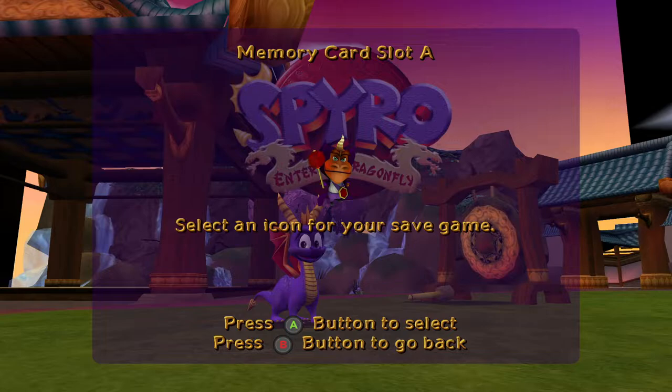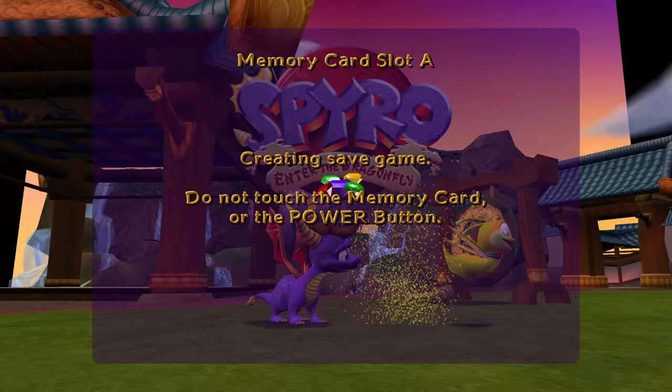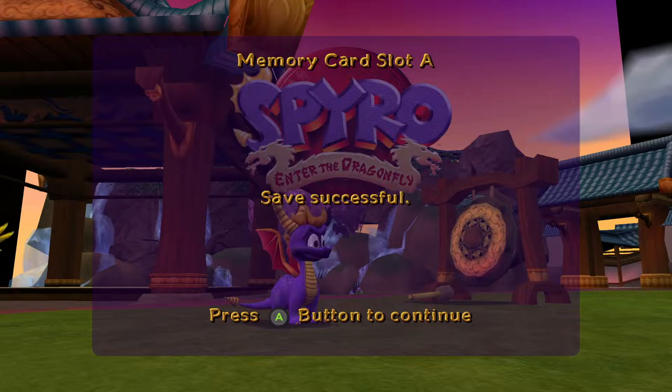What character should we pick? Oh, baby dragons - they look kind of cool. Gems - yeah, I'll go with Gems, that's a great idea. So here we go, Spyro: Enter the Dragonfly. Let's begin with the intro cutscene.